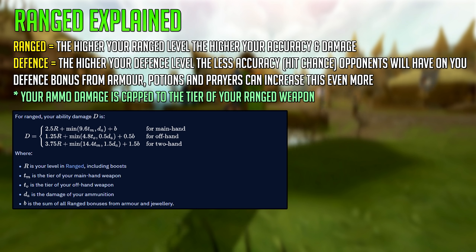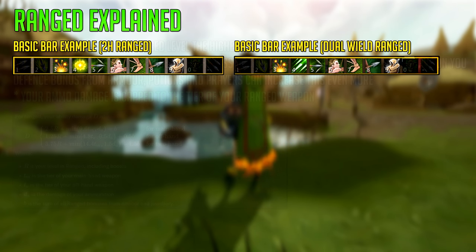Even though there's a legacy combat system in RuneScape, the main way of doing combat is using abilities, and those abilities need to be on your action bar for you to use them properly. Some basic bar examples for both two-handed ranged weapons and dual-wield ranged weapons are on screen now. When using these bars, I recommend you turn on Revolution++ so that the thresholds are automatically used. Thresholds are abilities that take 50% adrenaline to activate. You build adrenaline by using your basic abilities in combat. You will not have access to all of the abilities on screen if you're level 1 ranged, but as soon as you level up you will get these abilities.